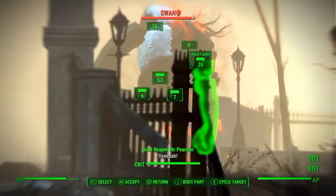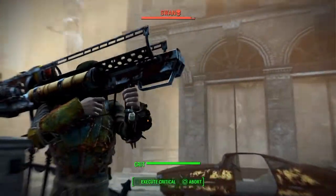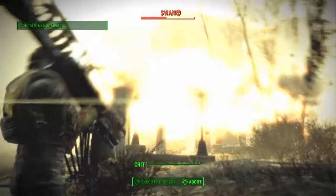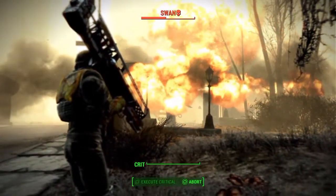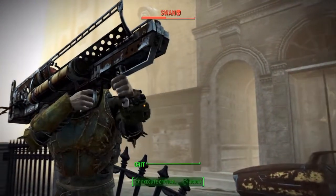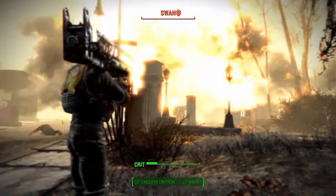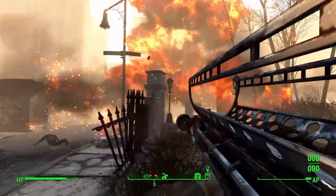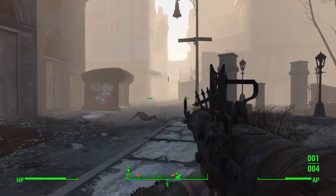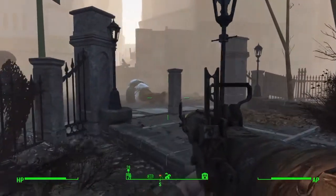There's one of the bigger guys. What I figured out is if you're not a high level as I am right now, sometimes it helps to use the psycho stuff or Jet to slow down time, or even give you some more hit damage so you have an advantage — because he's a little bigger as you can see. Give him a second one. Boom. It's just awesome. Boom.